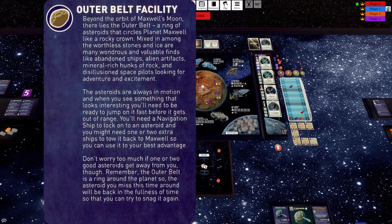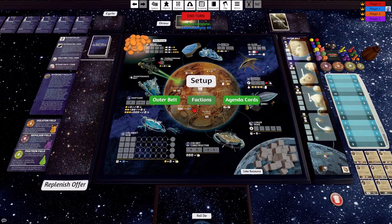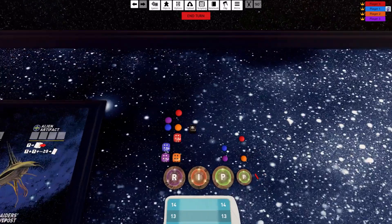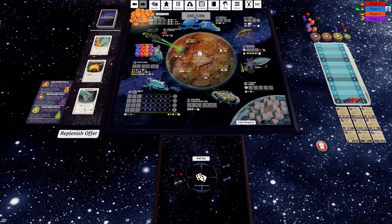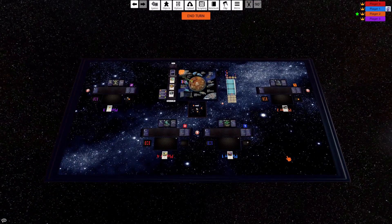So if I just load up this mod again — this time I'm going to play without outer belt and without the agenda cards — I hit setup and it does all the setup as before, but you'll note it's deleted a whole lot of content: no agenda cards, no outer belt stuff. This time we did get the brethren die for the orange player, so when he rolls he will also roll the black brethren die. He got a skull — that's cool!